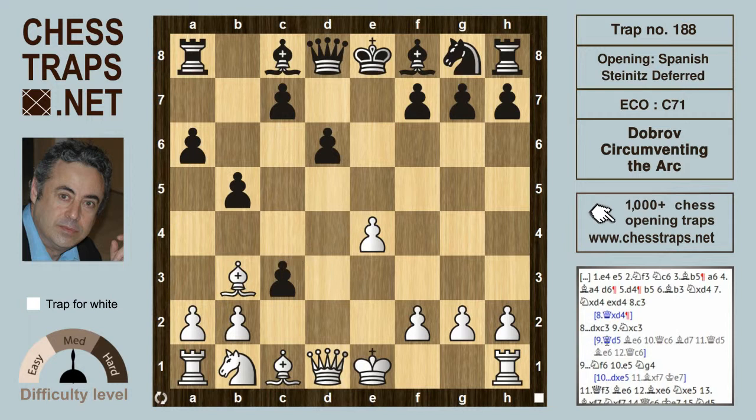White could play queen d5 here, immediately hitting f7 and threatening mate as well as the rook on a8, but we might see a draw after bishop e6 — everything's defended, the queen defending the rook on a8 — and queen c6 check, the bishop drops back to d7, and a repetition of moves: queen d5, bishop e6, queen c6.